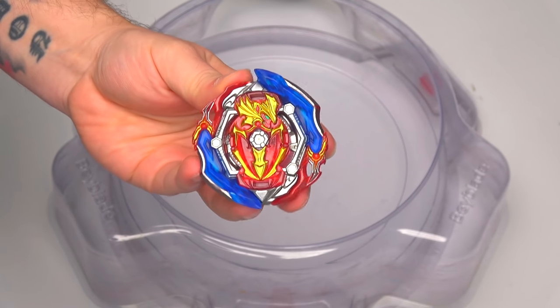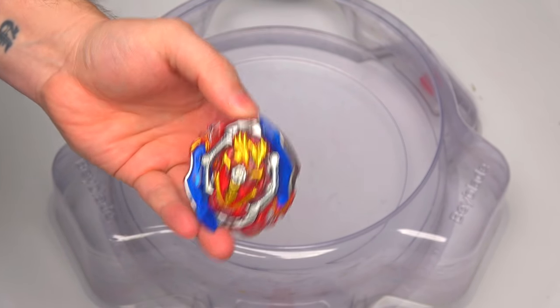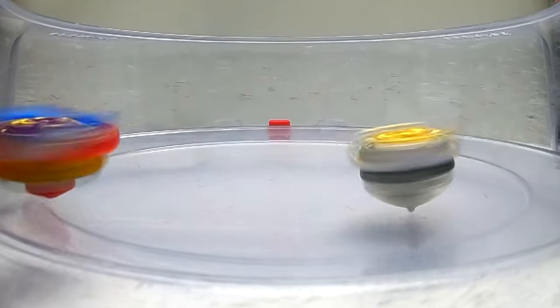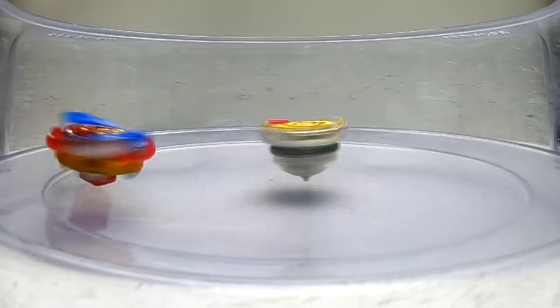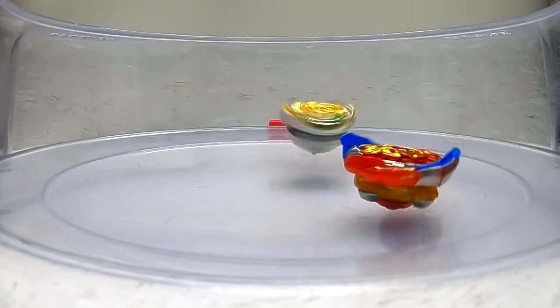Next up is Union Achilles! Three, two, one, here we go! Look at that - look at the movements! The hybrid driver is insanely awesome! One nil! Three, two, one - nice hits there by Union Achilles, he's chasing him around but he can't catch up, he lost control! Two nil!